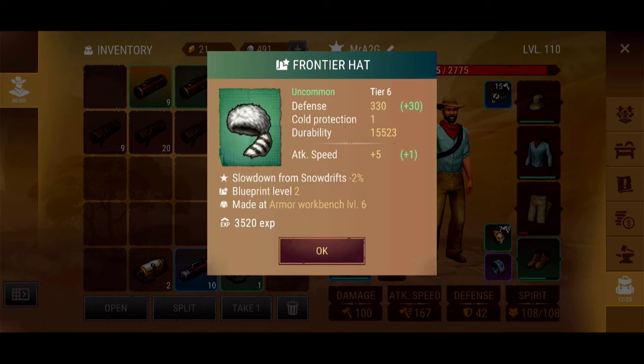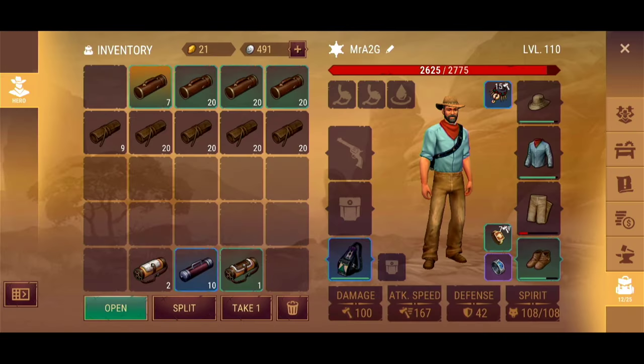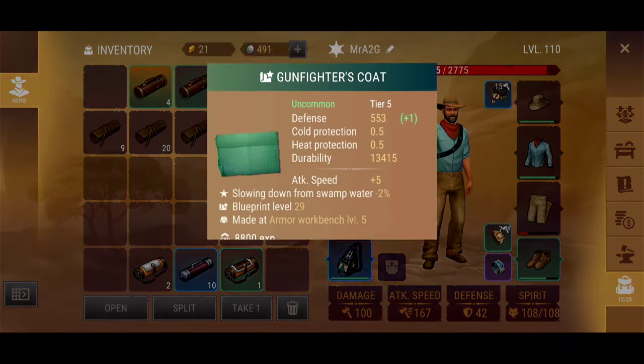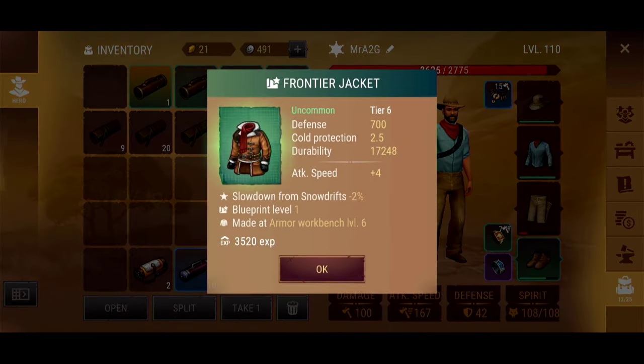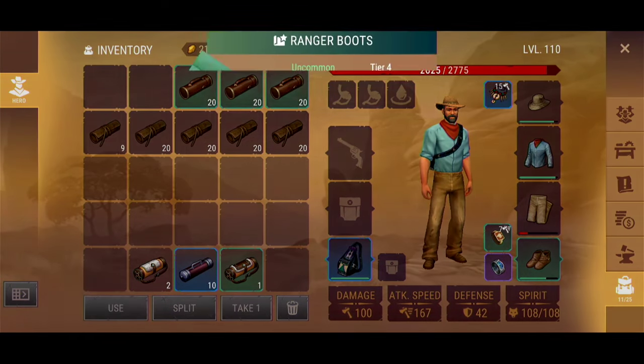That's a level two uncommon clothing pull — happy with that outcome. SW2 getting some love too. I was actually thinking about it — the Schofield is the weapon I was thinking of, not the SW. Push Dagger's not bad, keen to actually craft that once I get the Forge — the Forge is probably going to be one of my last things to do. Frontier Jacket — nice! So now I just need the pants and shoes to complete the Frontier set.